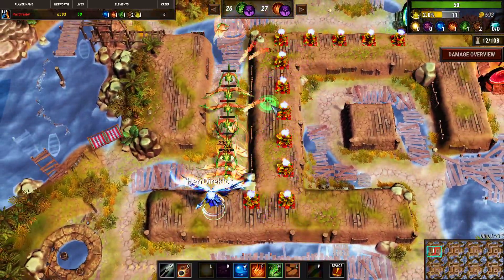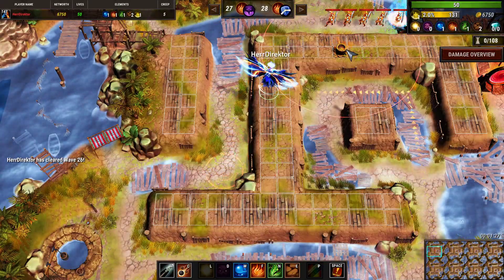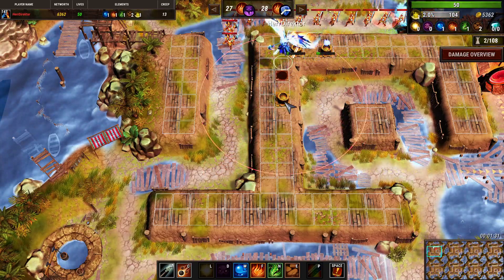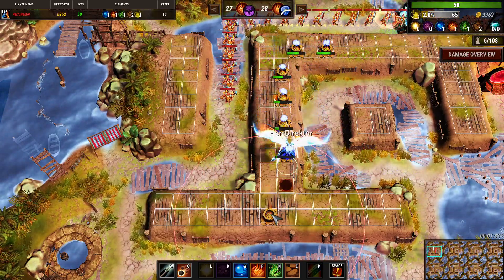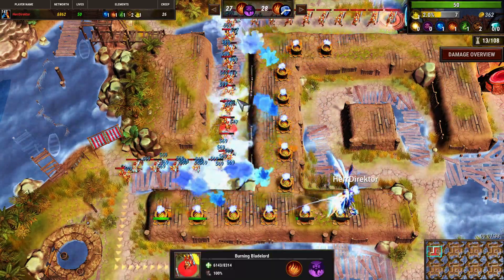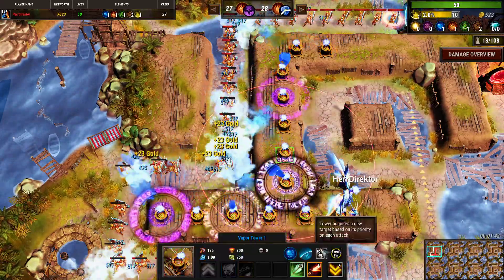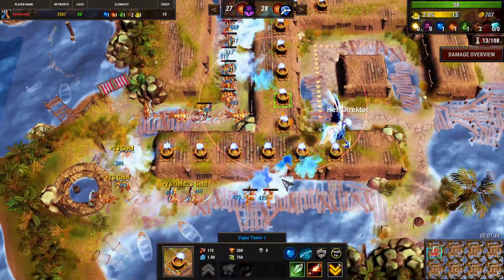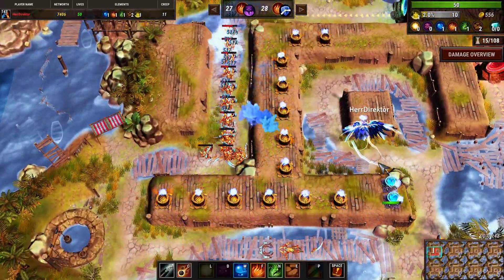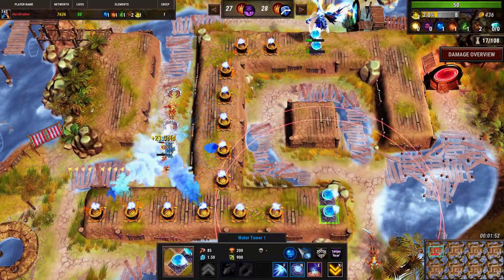These towers were more than enough to deal with this wave and we'll replace the solar towers with vapor towers since the fire creeps will take extra damage from a tower that does water damage — you can see it does so much damage to these creeps that they just melt.